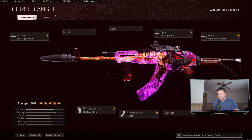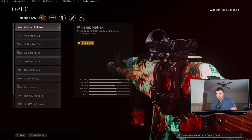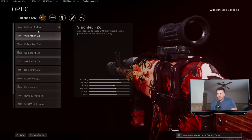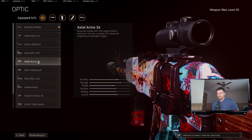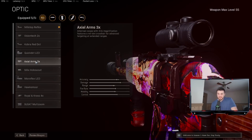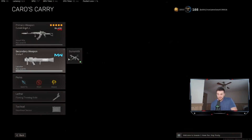For the optic, it's more personal preference. I use the Mil-Stop. Another good choice would be the Hawksmoor or one of the 1.5x optics as a middle ground. You could go as high as the 2x or even the Axl 3x — now that it's been changed to basically a VLK — but I feel that makes it less effective up close, and I want this gun to be used everywhere.